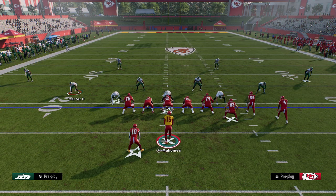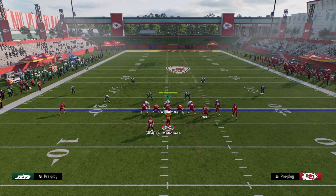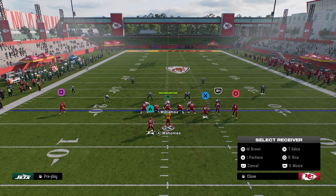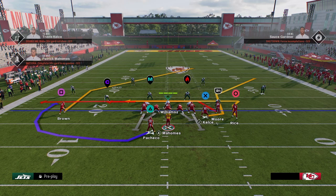Now, real quick — little disclaimer. Notice that we are running this with our bunch to the wide side of the field. This is going to really help this concept. We're going to utilize the new hot routes. EA added new hot routes into the game and they allow us to put our outside receiver on a post route.